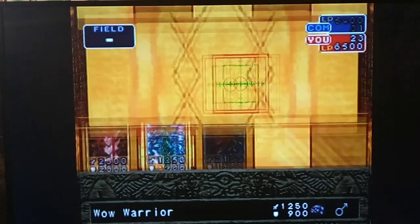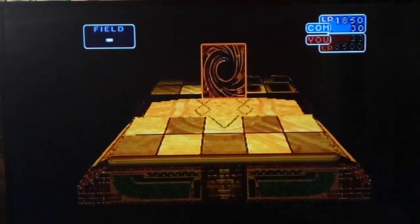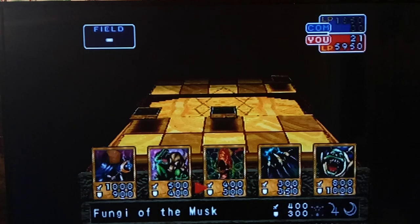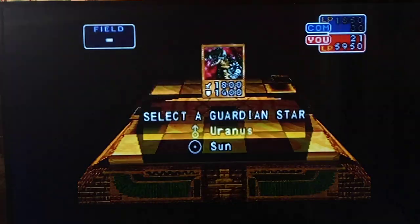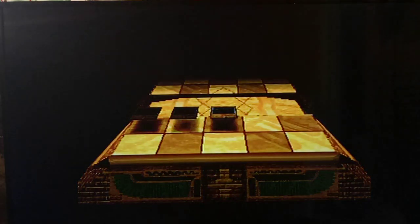I definitely prefer the Pluto attack on Flame Cerberus, but oh well. World of Warcraft Warrior and Leaf Tornado doing work. Good thing I left Vile Germs in my deck — last recording session I was thinking maybe I should take this card out. Good thing I didn't. Once again we have Metal Greymon. Mars is weak against Neptune — being a fiery planet, weakness to water makes sense.